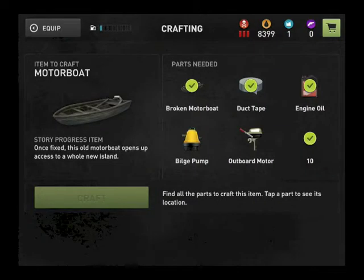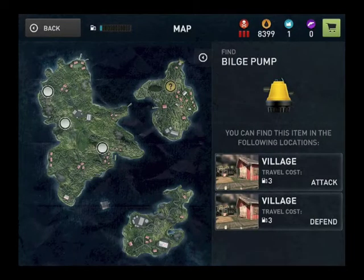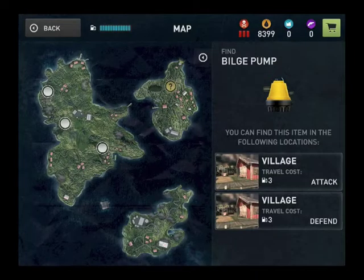Let's repair our motorboat. For this one, we're going to need to find a bilge pump and an outboard motor. Luckily, the bilge pump is nearby — it's in the village. It's only going to cost us three gas units to get there. Let's fill up, use one of our gas cans, and then go.